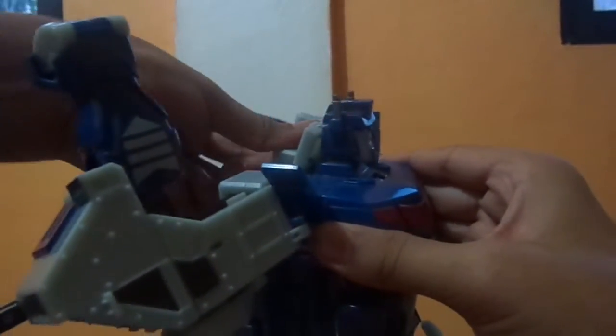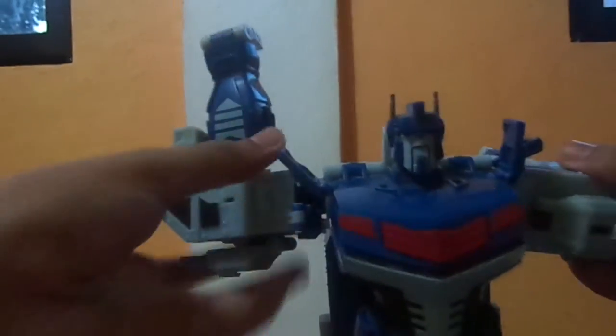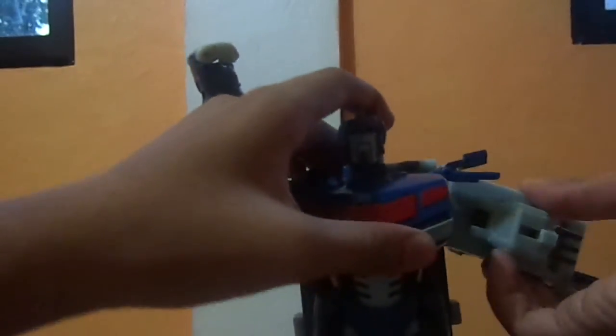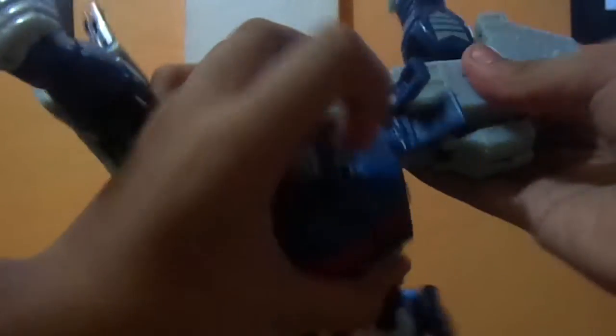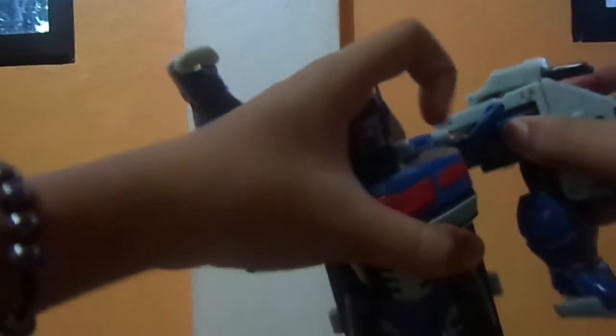Then pull up these two. Sound it again — if it clicks, so yeah there. Put these two down so — perfect, like that. Whatever... what have I done? Oh yeah there — put them down, like that. So there, you got Ultra Magnus.